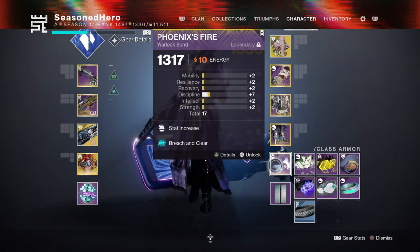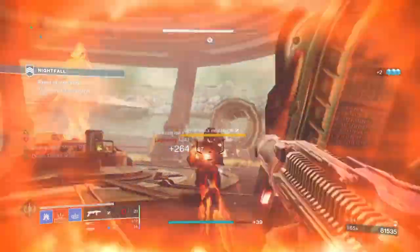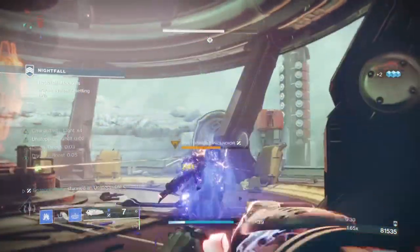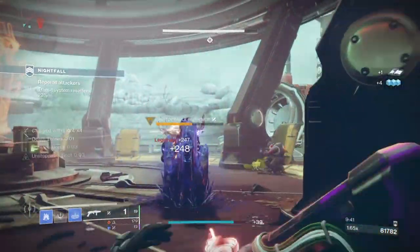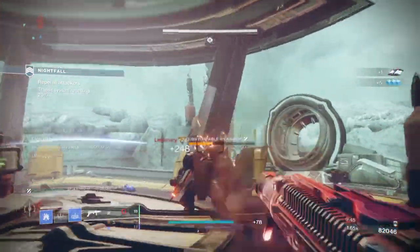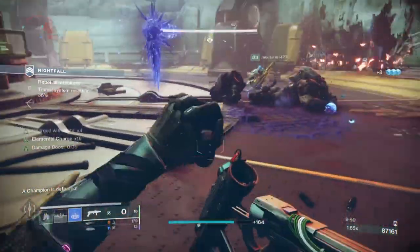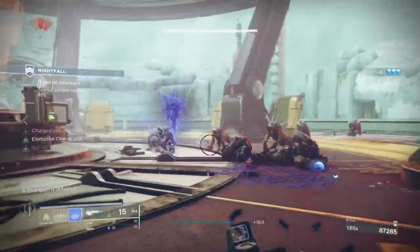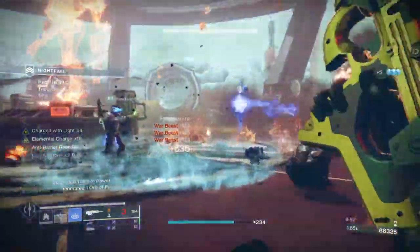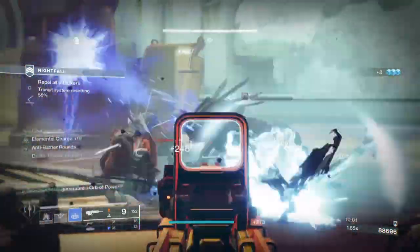As an end game build, we now have a build that is capable of supporting you and your team through constant pressure and controlling the field to your advantage. From a group of minor enemies to an end game Nightfall boss, this build is key for nuking areas quickly and efficiently. How this plays out will be down to the user and the environment they're in — for very high end content such as Grandmasters, the weapons and mods used won't make it very far unless you change up a few core items. The core of the build, though, will work for such content since that's where it specializes the most.